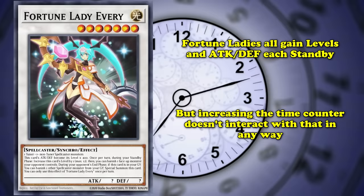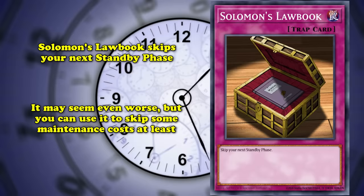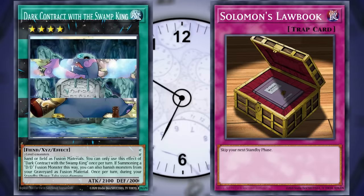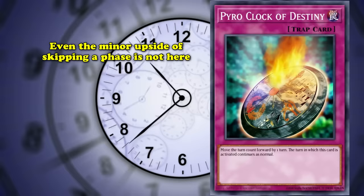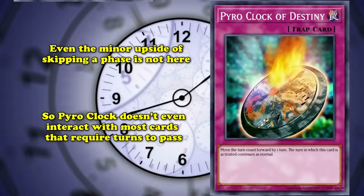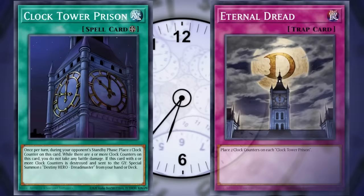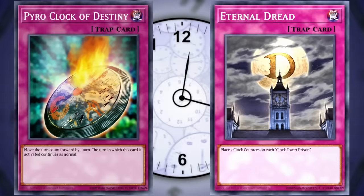Another card that does almost nothing in a similar way is Solomon's Law Book — this trap skips your next standby phase, which may seem worse until you recall that maintenance costs tend to require payment during the standby phase, giving the Law Book a few use cases, like dodging the contract burn from DDD spells or dancing around the Xyz material drain on Number 41 Boguska the Terribly Tired Tapir. Pyro Clock of Destiny lacks even the potential upside to skipping phases, because no phases are actually skipped, unable to impact beneficial time cards that rely on the standby phase, like fellow clock-based card Clock Tower Prison. And even if Pyro Clock could add a counter to Clock Tower Prison to help you achieve the battle damage protection of Dreadmaster's summon, you'd be better off running Eternal Dread, which adds two turns worth of counters instead of one. Pyro Clock of Destiny is so bad, this list invented a new sentence, because no one has ever said 'you'd be better off running Eternal Dread' before.